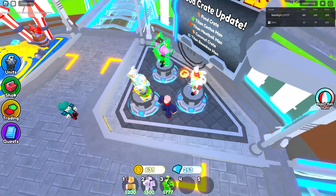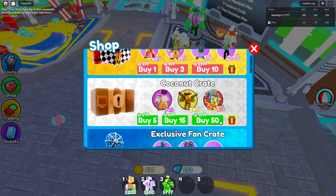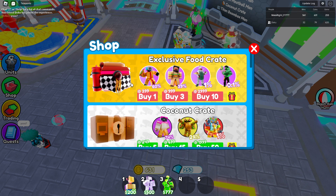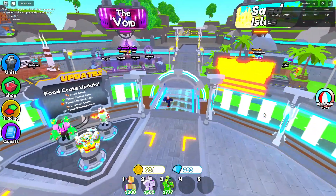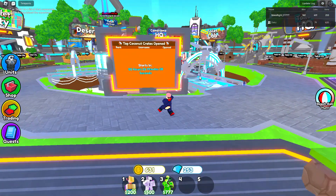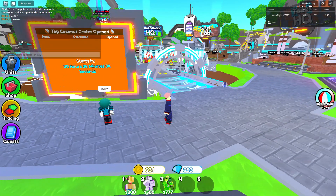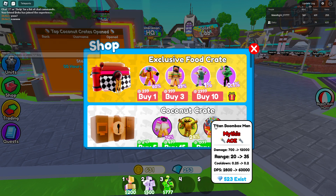So yeah, I have 200 gems. And the crate costs robux — both of the crates cost robux. You can get the coconut crate from beating the stand hours mode, which starts in 26 minutes. But how do you get... okay, you get the coconut crate, we know that.